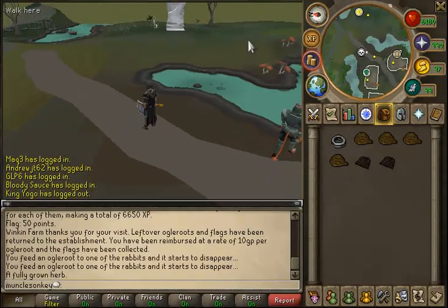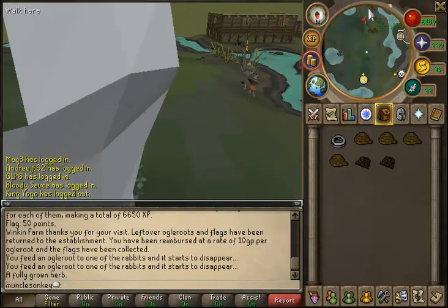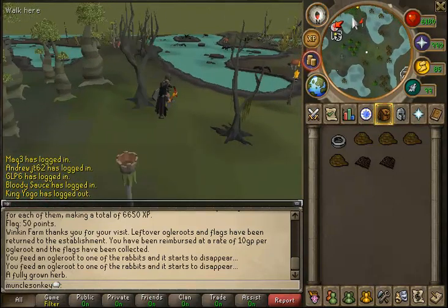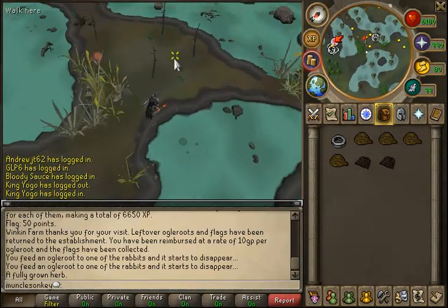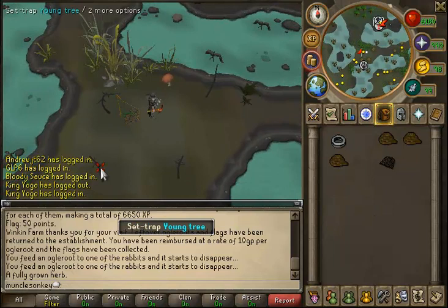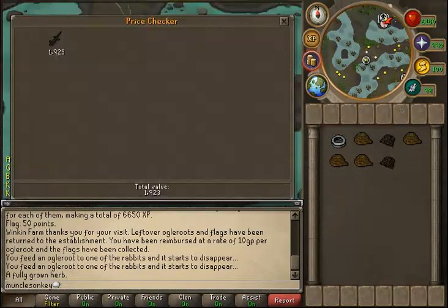For hunting swamp lizards, get to the Slayer Master in Canifis and run south - the swamp lizards are not far away. If you need to bank quickly and have a Canifis portal in your house, teleport to your house and use that portal. The swamp lizards are just a bit east of Canifis via a roundabout route due to the swamp layout. Place your trap by clicking 'set trap' on a young tree with a small fishing net and rope in your inventory. Swamp lizards are nearly 2k each, making this good money if you bank your salamanders.